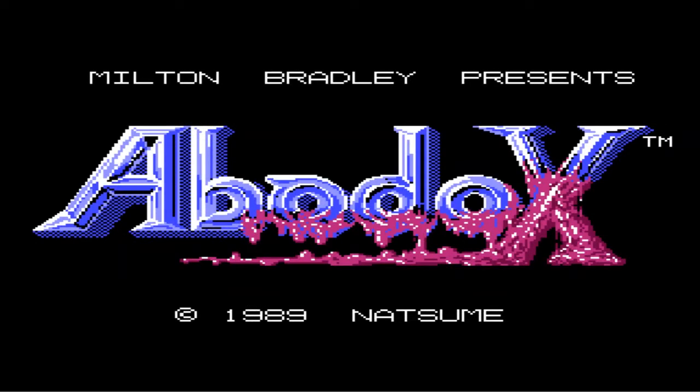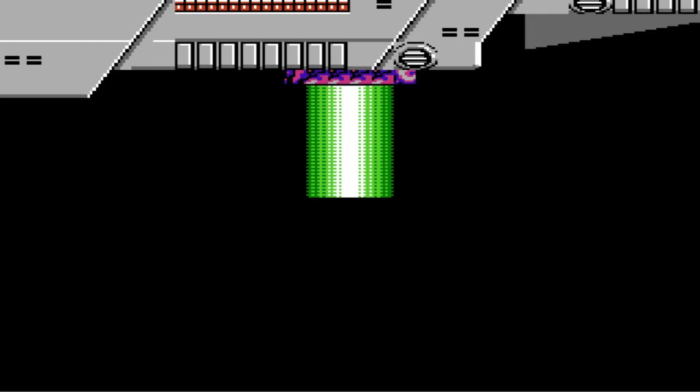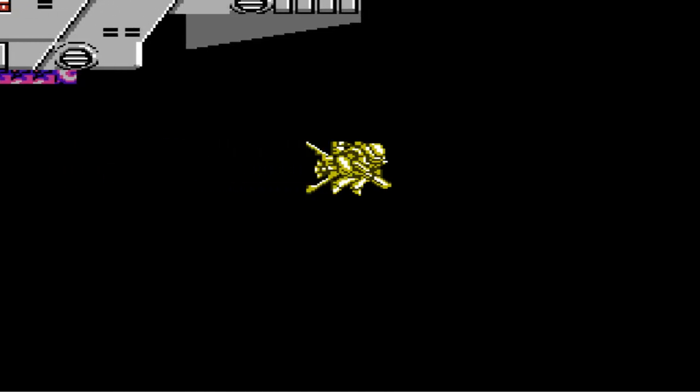Hello, welcome to the Video Game Attic. Today I have cheat codes for Abadox on the NES. The first code is invincibility, the second lets you view the ending of the game, and then I have a level select slash stage select code for you.